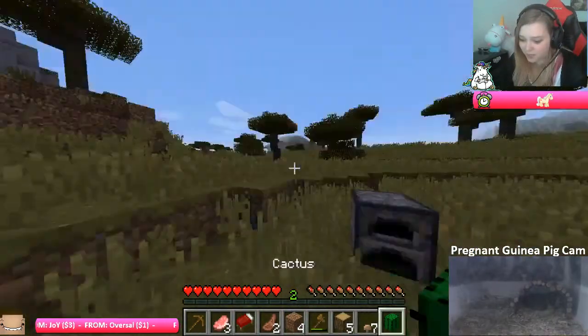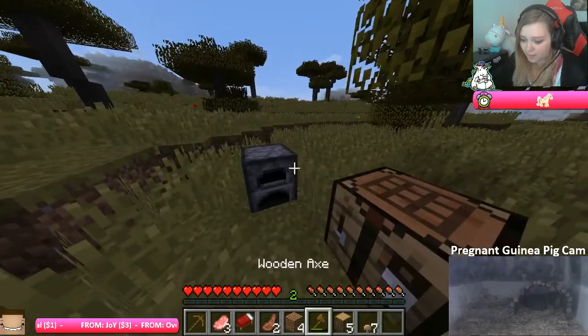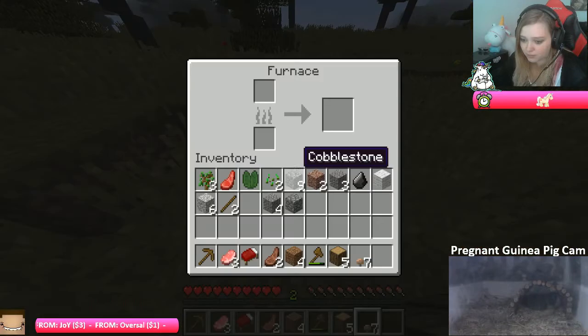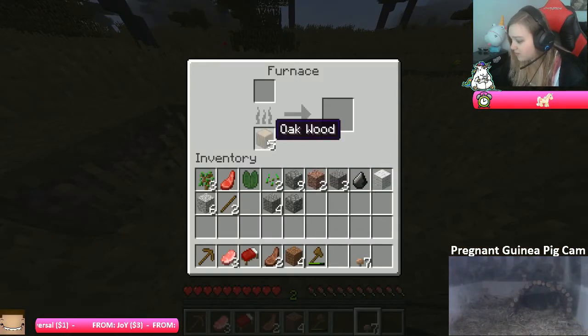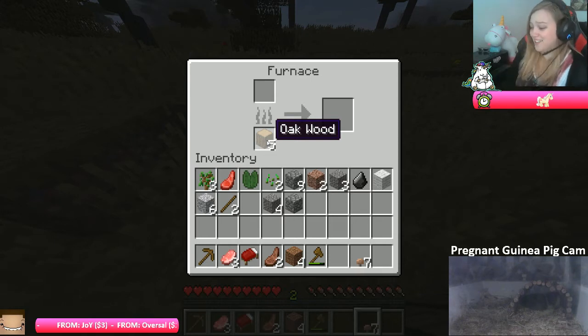The most unique Minecraft place you've ever seen — go away, stupid cactus! Okay, so we have to place wood at the bottom. I thought Dina hates playing Minecraft. I do, and I don't get it, and you guys are yelling at me but I'm really trying, I'm trying guys.